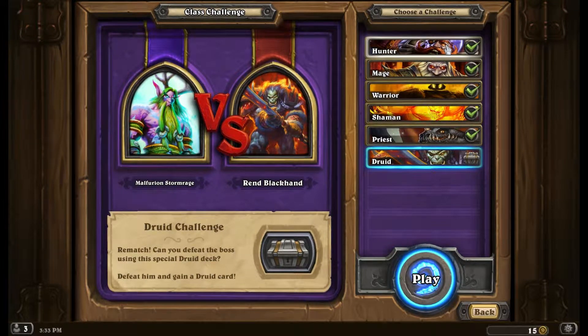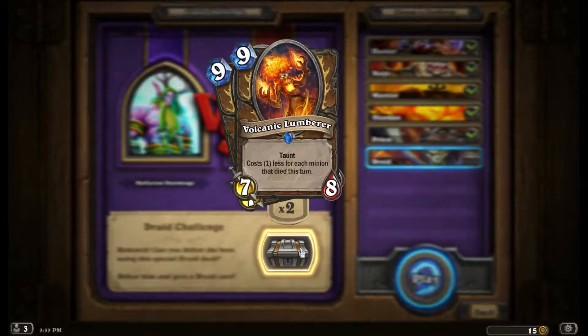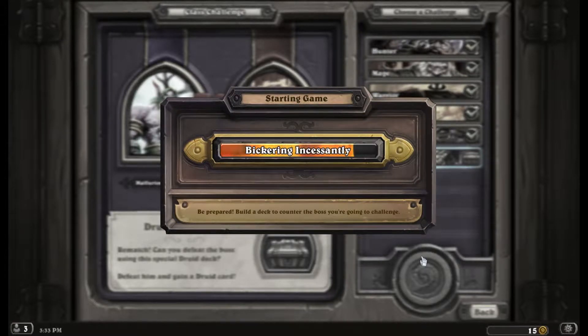What's up guys, Ronan here, back with a little more Hearthstone Class Challenge action. Today we are doing the Druid versus Ren Black Hand to unlock the Volcanic Lumberer card. It is a taunt that costs one less mana per minion that died this turn. Pretty useful, situationally.